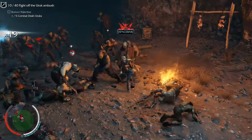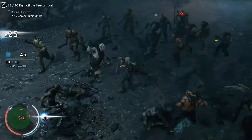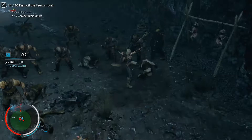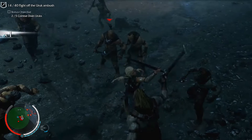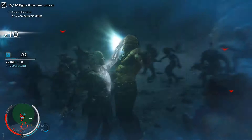Each weapon can be inscribed with different runes. Different runes affect your combat style in different ways, so you can build the weapons for your playstyle. In this specific mission you've got to go and kill 40 orcs, and there's a bonus objective — two out of five combat drains, shown in the top corner. Combat drain is where you grab them by the face and kind of suck their life essence out. You don't have to do it but you get a bonus — there it is, combat drain.